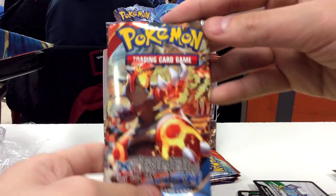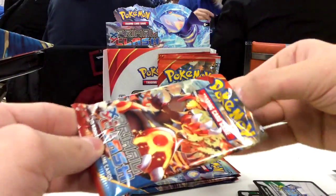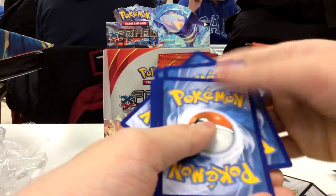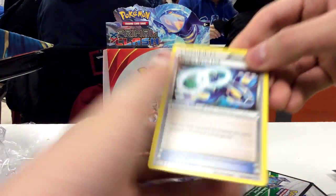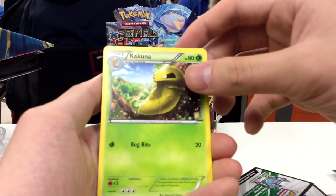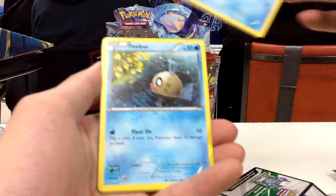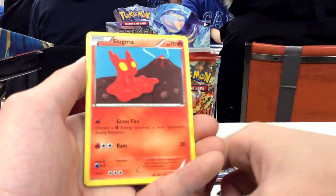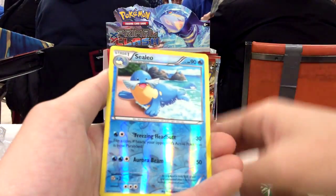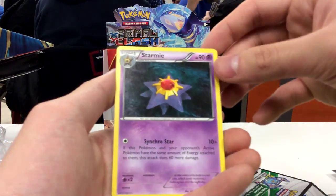So next we have a Primal Groudon pack. More cards to the side and free from the back. So we have a Kyogre Spirit Link, Kakuna, Escape Rope, Mudkip, Phoebus, Slugma, Funnelby, Motad, Reverse Hollow Cilio, and Starmie non-hollow rare.